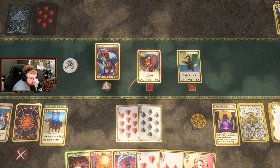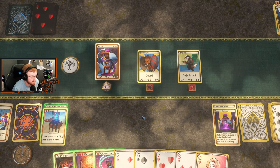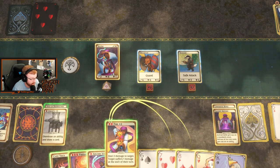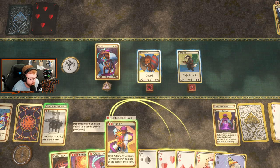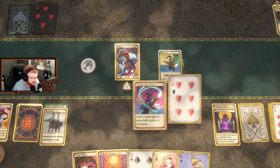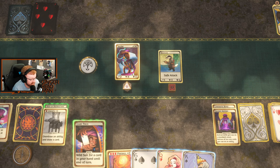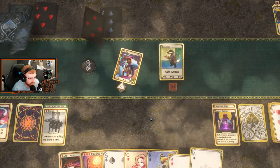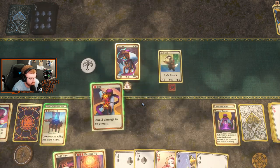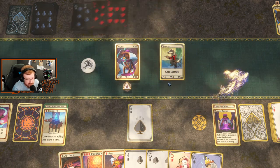Let's hit him with some tens. And then let's do an overdraw or unearth. We can go ahead and fireballs. Would you have been really upset if I didn't grab it? He's got a safe attack, so it doesn't matter — we're not gonna be able to beat him. We'll just do one of those. Hit him with an ace. We're good to go.